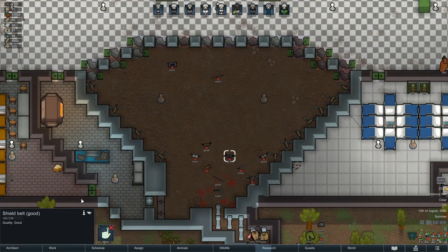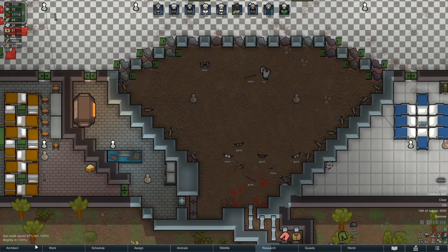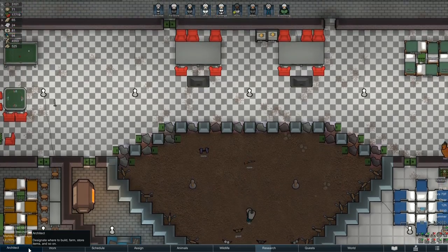I also want to mention that weapons, as well as utility slot items, do not get the tainted apparel tag. So if you have some enemies die with shield belts, feel free to strip their corpses and use the belts, whether your pawns are blood-lusted or not.